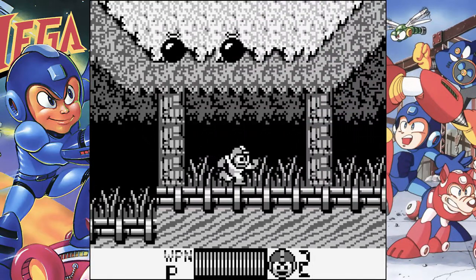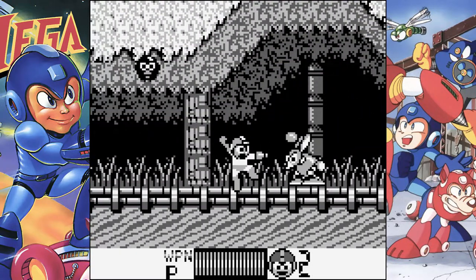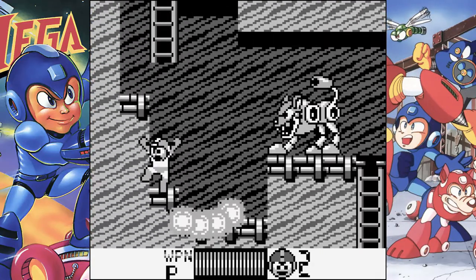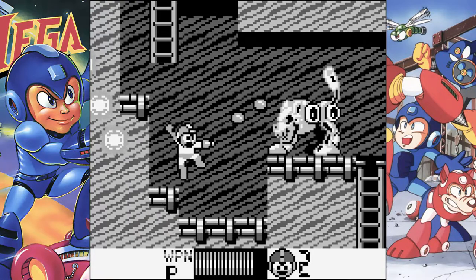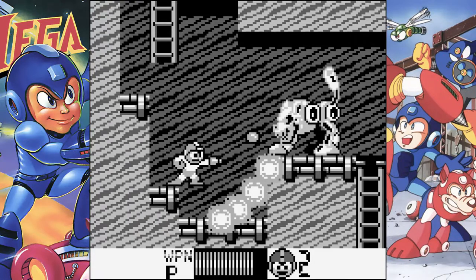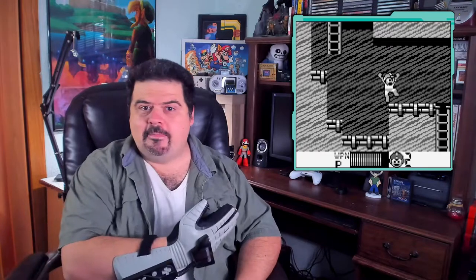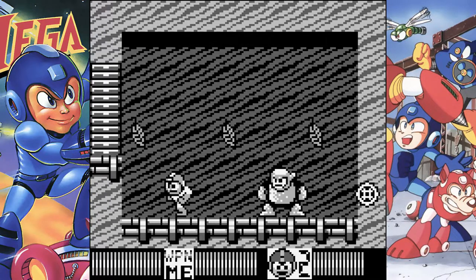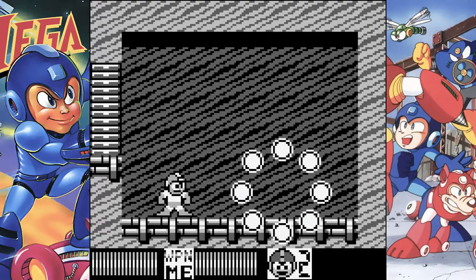From here we take on Wood Man's stage, and once again the devs tried to cram a good portion of the NES stage into this poor little Game Boy cartridge. But they left out one of the trademark enemies for this stage — the Robotic Apes. Oh, they're in there, but they're monkeying around in another stage unfortunately. At least Wood Man is still here, though taking him down is actually a lot easier than some of the other actual enemies in the stage.